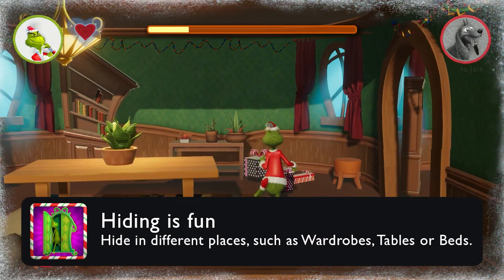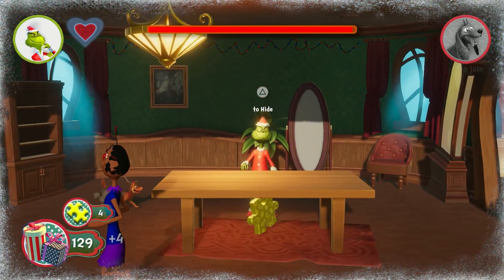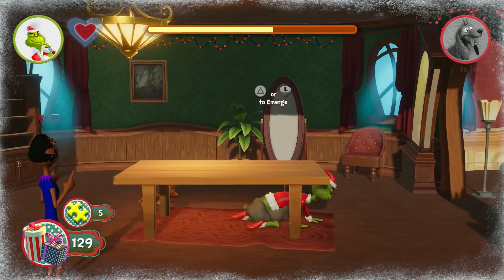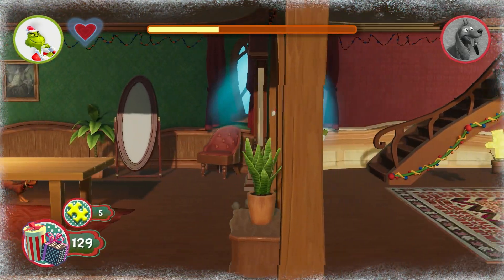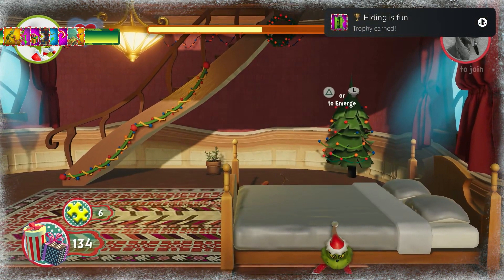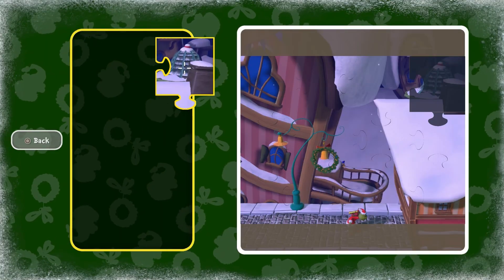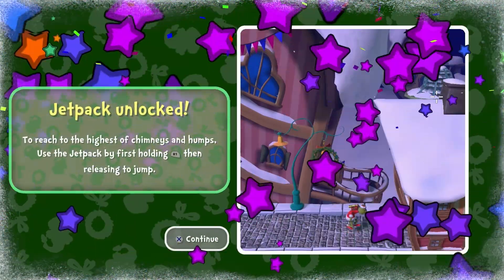Moving into the trophy Hiding is Fun — at this point we have been hiding under tables and wardrobes, but the only thing that was missing was to hide under a bed. That quickly changed now that we are in Whoville and people sleep on beds. So the first bed that showed up, I instantly went to hide under it like the demon under your bed, to unlock the trophy Hiding is Fun.